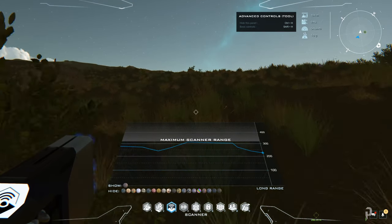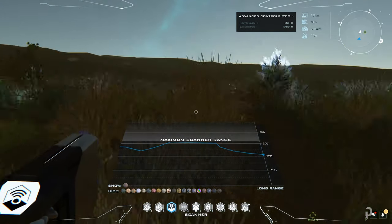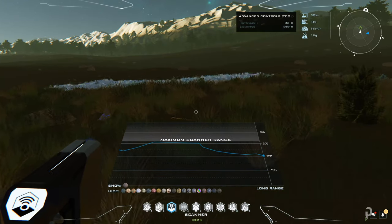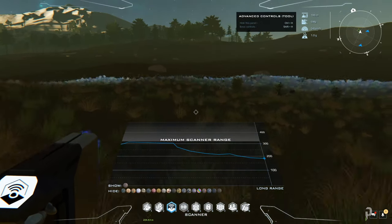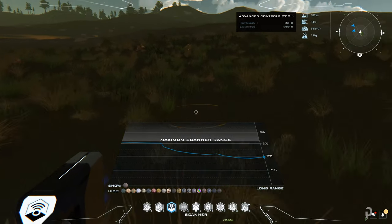If you go out of range from the container, you'll just be depositing into your nano pack. I think the ore is around here — it's a little bit deeper further down.